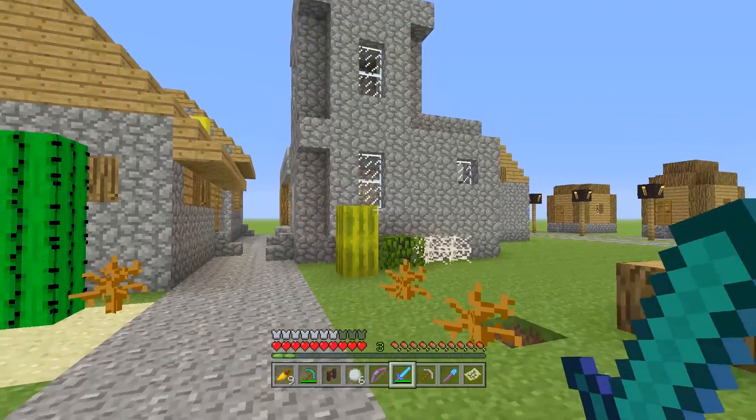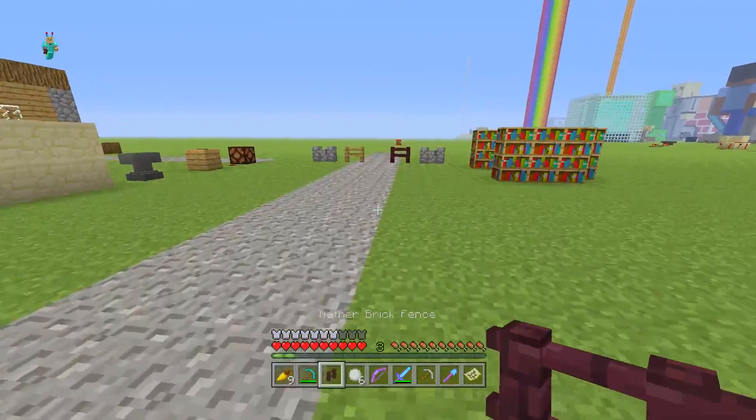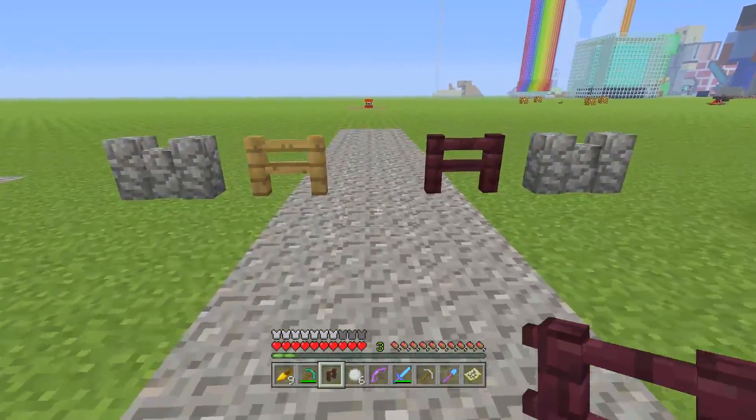Never use your sword to break blocks unless you really need to break it fast and don't have anything else. Moving on to misconception number two, which also used to be true and only changed in the last update — Update 25 for Minecraft Xbox and PlayStation. That is the fact that if you put two different types of fences next to each other, they won't connect.